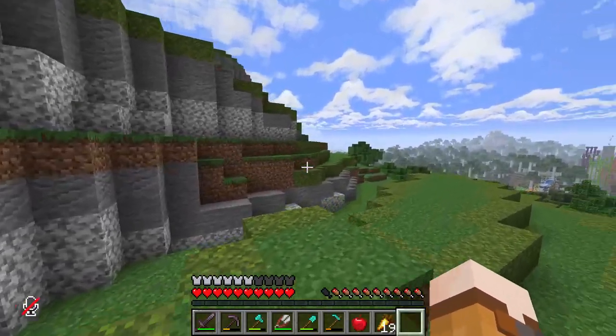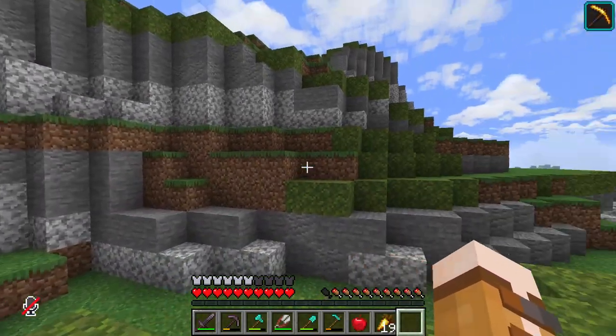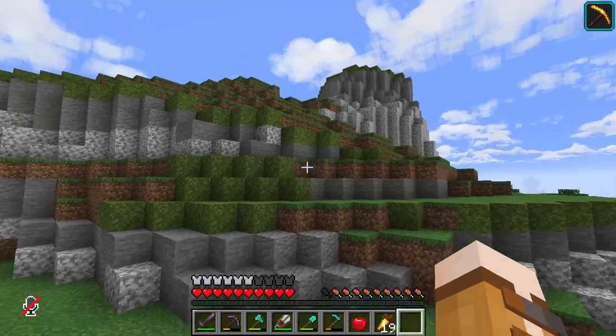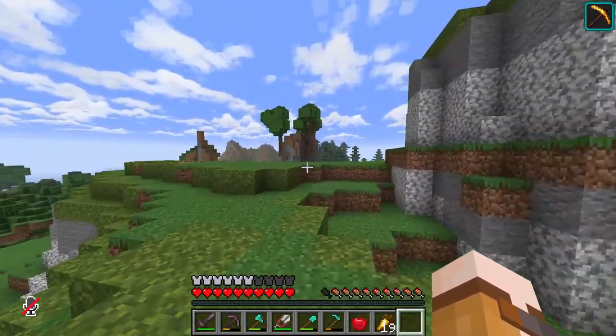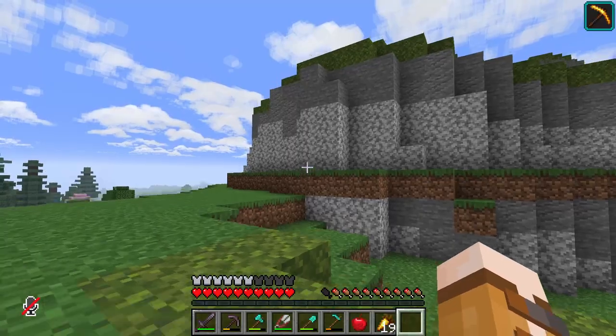Now I want to detail this mountainous area. There's not very many different blocks going on here, so I want to make it a bit more detailed. I don't think I'm going to do the foliage just yet — I just want to get more detail on the cliffs and ground.